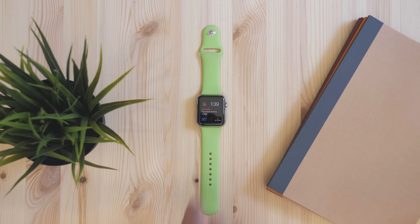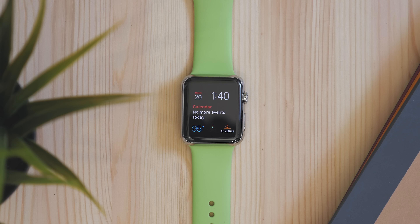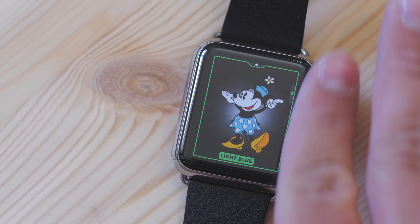The watch faces are now easier to switch between. Doing a full swipe across the screen changes the watch face and you can go back and forth between whichever ones you have. There's a Minnie Mouse watch face that goes along with Mickey, which allows you to customize their clothing, and if you tap on them they will say the time aloud.